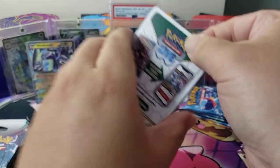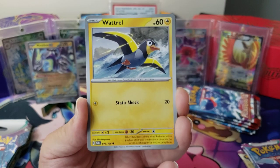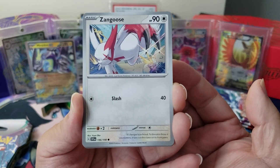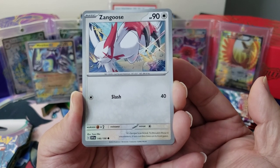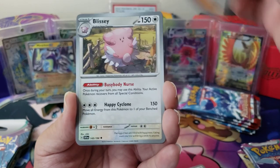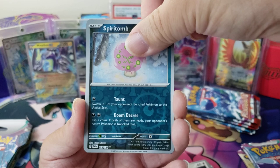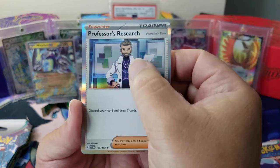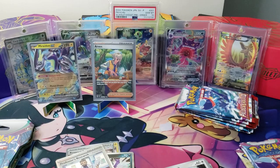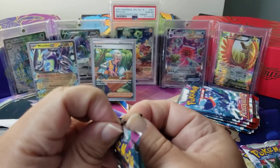Let's go — Slowpoke, Wugtrio, Zangoose! Hey, I've not seen this one yet. It's Zangoose, Seviper's arch rival. To threaten those it encounters, it fans out the claws on its front paws — that would be a good threat. Youngster, Blissey, Houndour, Spiritomb, and a Professor's Research — Professor Turo. Is he named after a tree as well? I don't know, y'all, let me know.